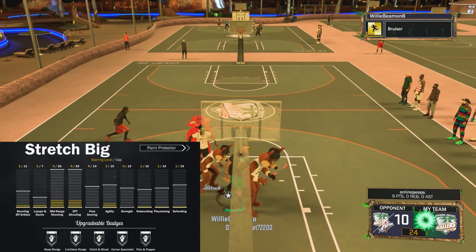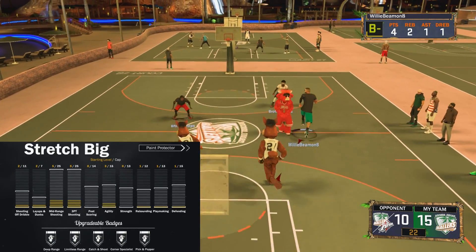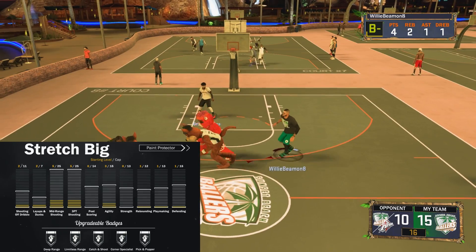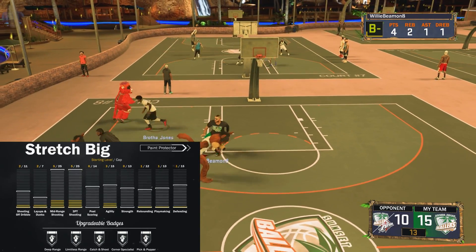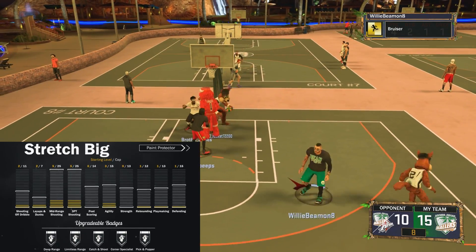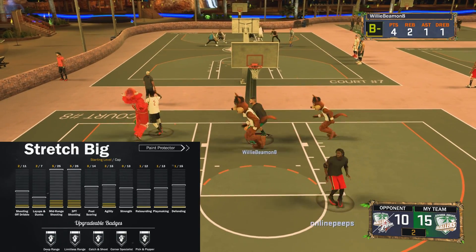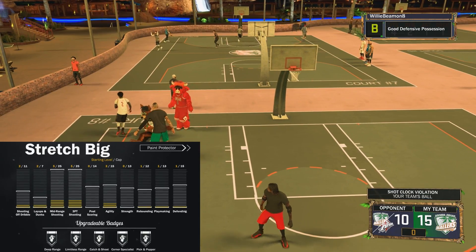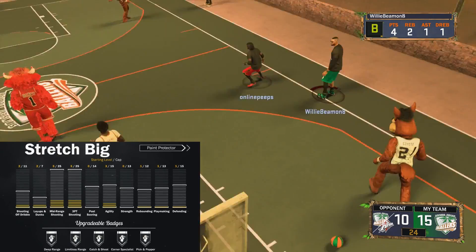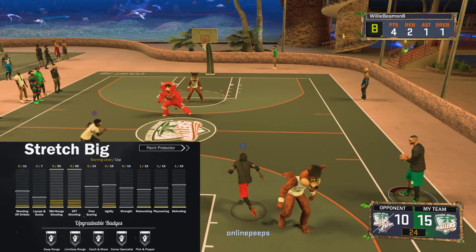The next one is going to be the most popular build in the game if you ask me — glass cleaner stretch big. You're snagging boards, stretching the floor, doing a little bit of everything. The stretch big was probably the best center build for the park this year if you knew how to build it. Combining glass cleaner badges with stretch big badges — having brick wall alongside catch-and-shoot and pick-and-popper — that would be pretty OP.